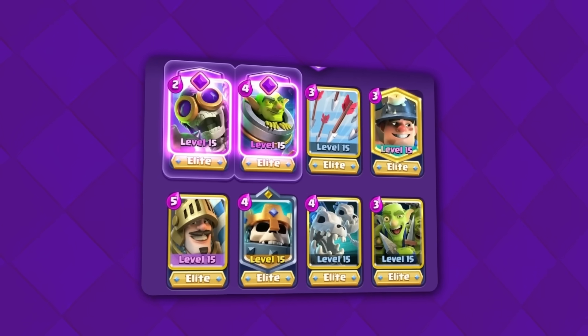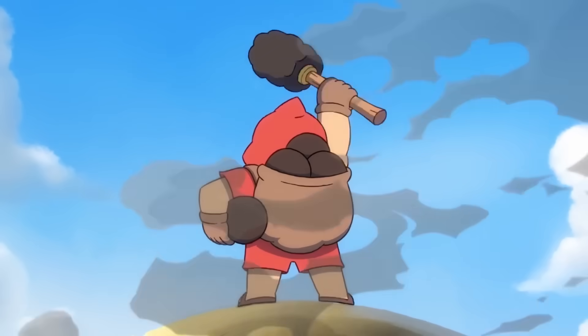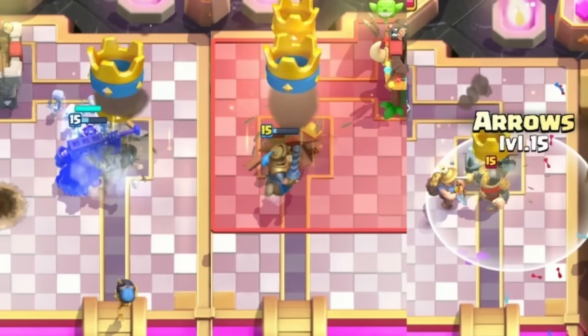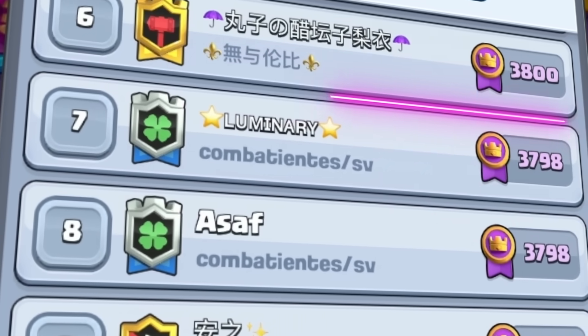A Spicy Skeletons Prince Bait deck just charged its way to the top of Clash Royale. In a meta where everyone is playing Cannoneer, this deck is the ultimate villain, countering the best decks in the game and leaving them no way to win. The ranked 7 and 11 players in the world are both using this deck.